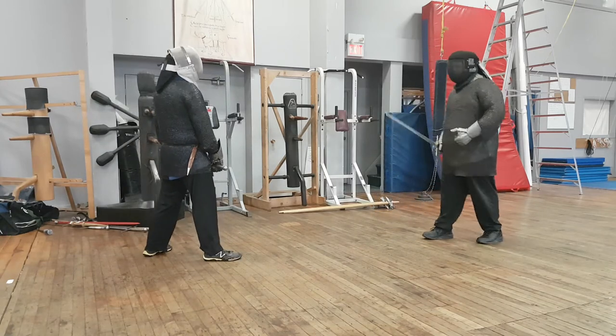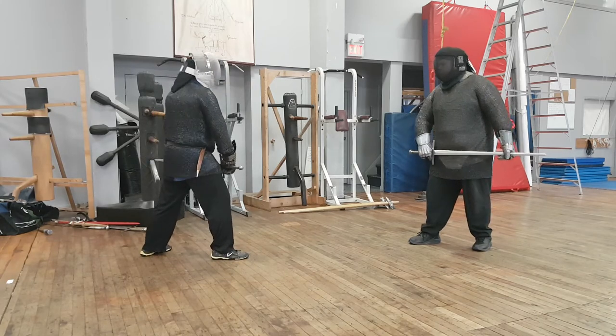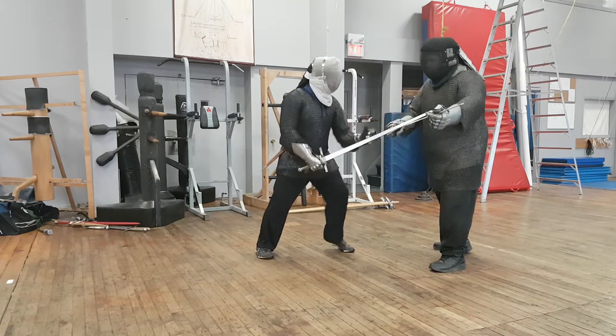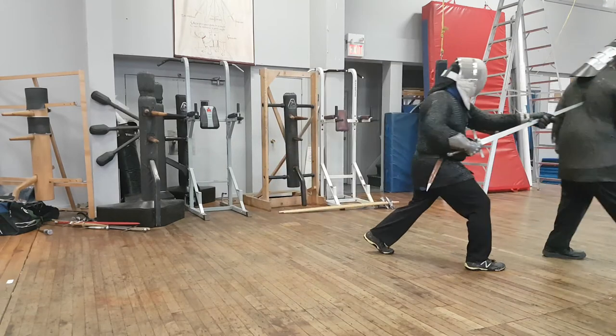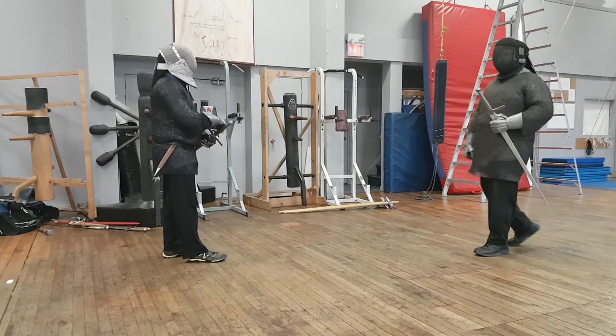And as we've seen before, as I go to thrust, Chris can always push my elbow — so Chris thrusts, I try to counter, he can always push my elbow as a counter, and then put him in the hand. Those are the plays of the longsword in armor that I know.